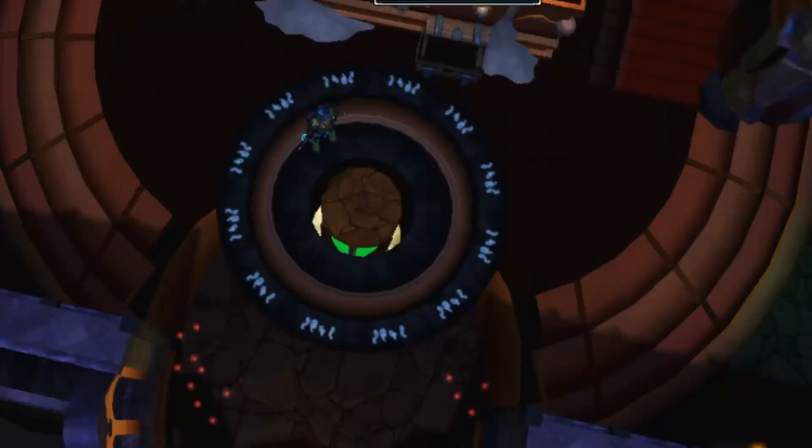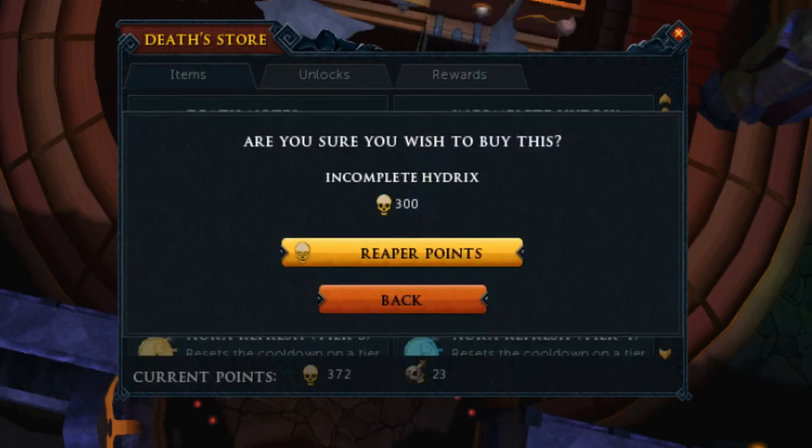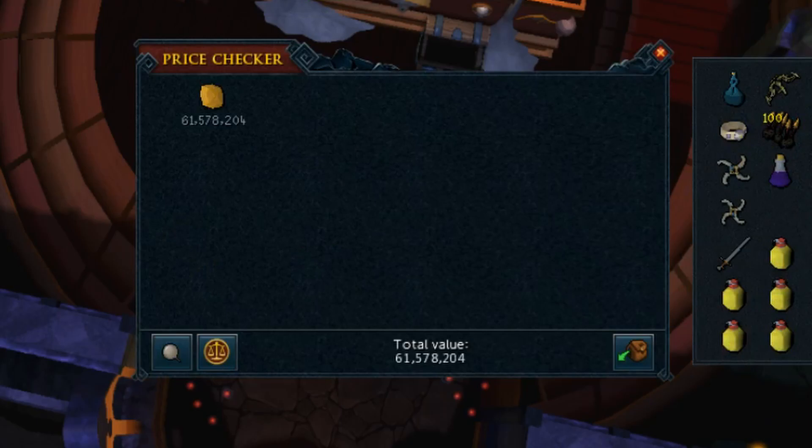After all the bossing I had actually saved up enough reaper points to buy a hydrix. I spent 300 reaper points — it honestly didn't take too long seeing as I now have Reaper's choice so I can pick my assignment most days. 300 points and we get 61 million GP, so really really good as just a passive thing. Make sure you do your reapers, guys — it's just really good money.